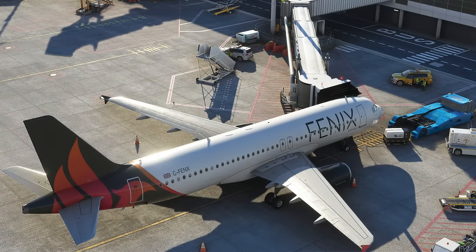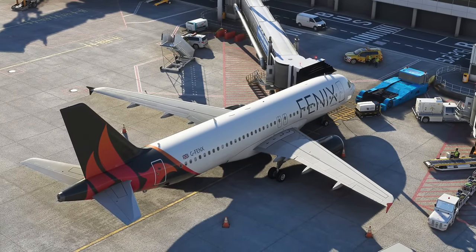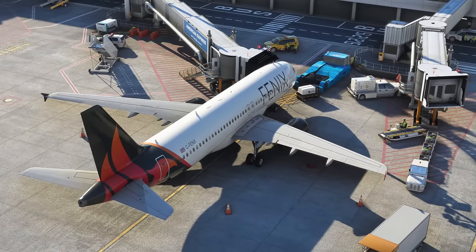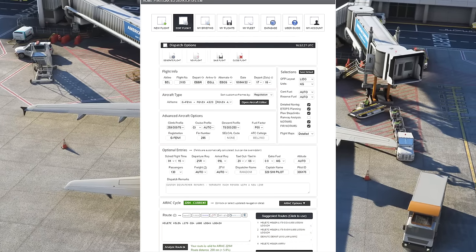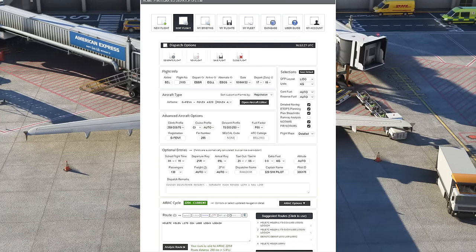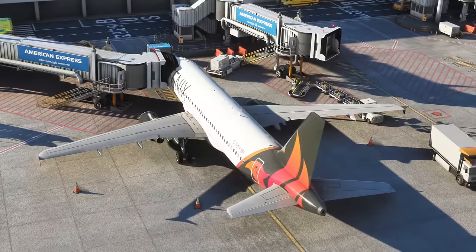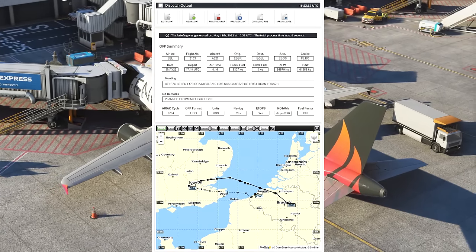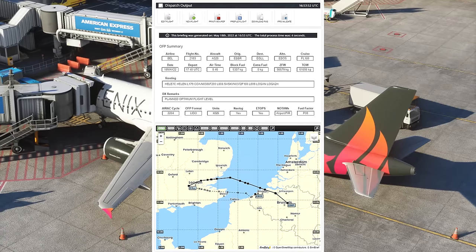First we need a plan for our flight. Airlines do this automatically as it's not efficient for pilots to plan their own flights. The system I'm going to use is SimBrief — a free tool, link in the description. You can load it up, enter your flight, call sign, weights, number of passengers, and cargo load. Once generated, it gives you a complete plan including a route. I highly recommend it as it integrates so well into the Phoenix.